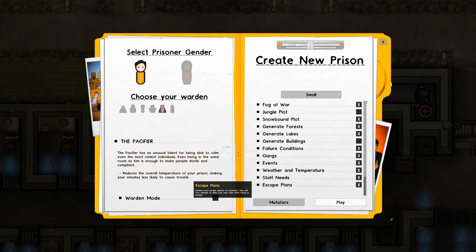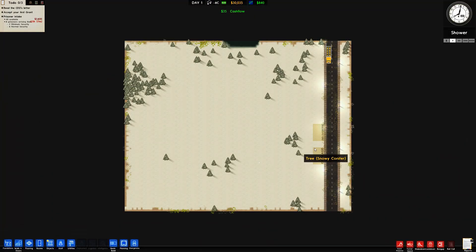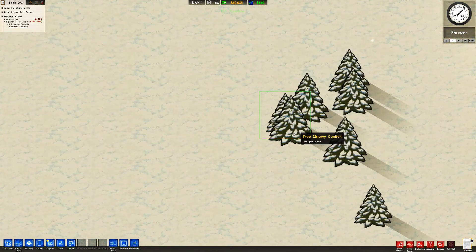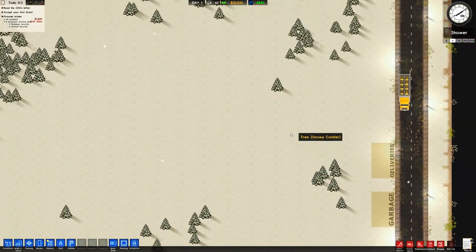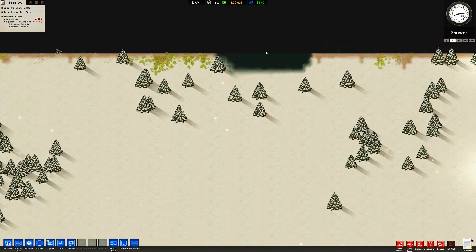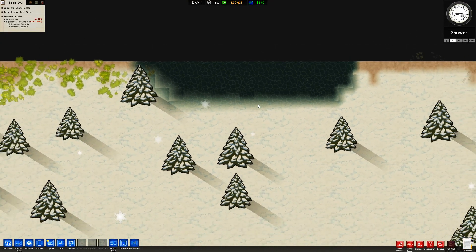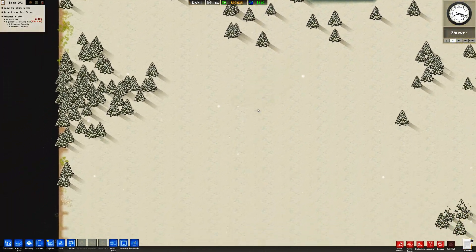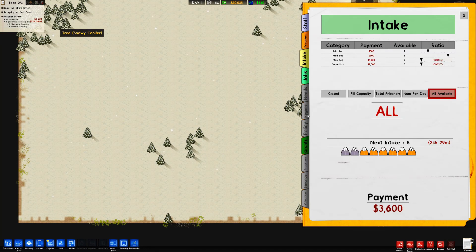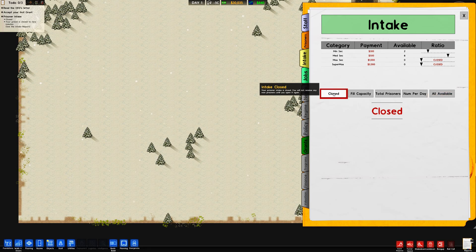Here we are — look at this, it's all snowy! We get these lovely snowy conifer trees to deal with, our first workmen driving in picking up bricks. There's a tiny little lake up here which is fine. I chose a small map which in hindsight maybe I shouldn't have, but that's okay.